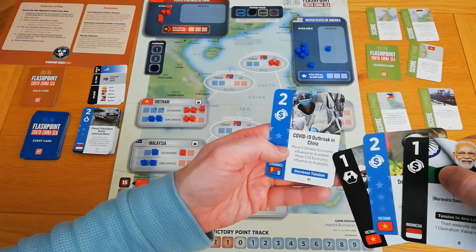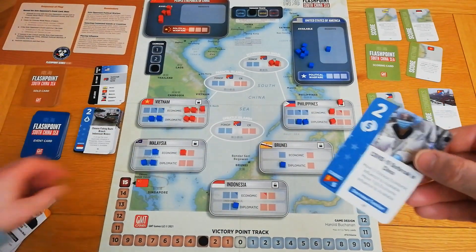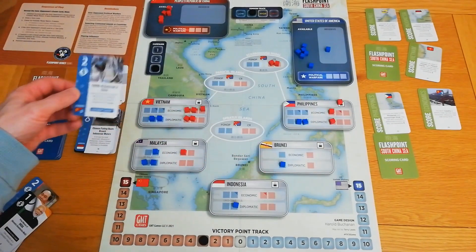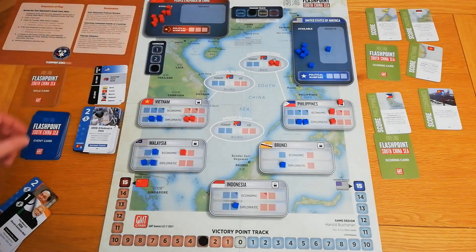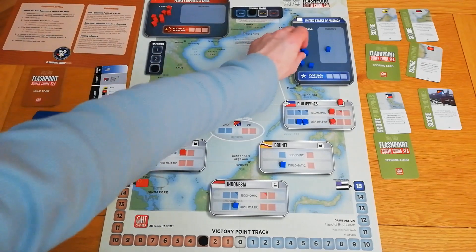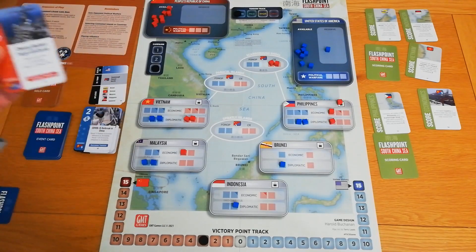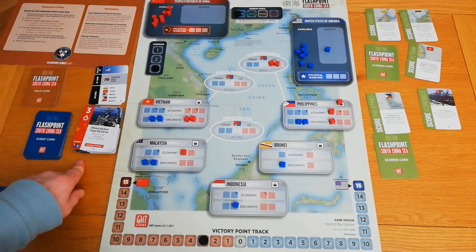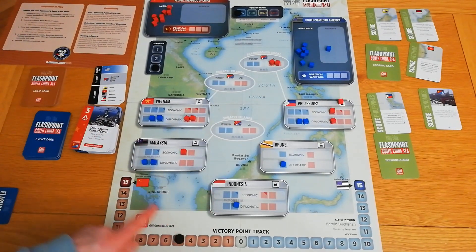My turn: I'll play this card that removes Chinese influence. It means I won't be able to score economics but may be able to score Vietnam later. We have no mode match, so: move three Chinese economic influence to available, move one US economic influence to available — that'll have to be Malaysia, which is okay since I already scored it — and decrease the tension. Not as good as I hoped. China's next turn: it scores economics because it has the one economic VP in Indonesia and another location, scoring two VPs and going back up to five on the VP track. Economic card goes face down.